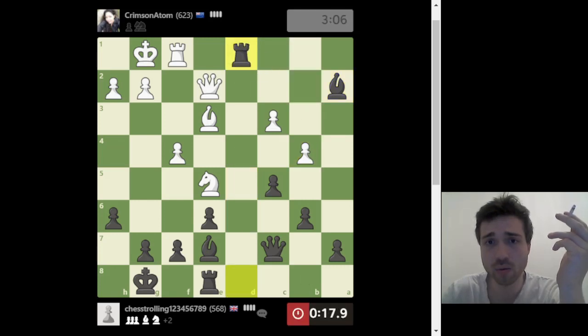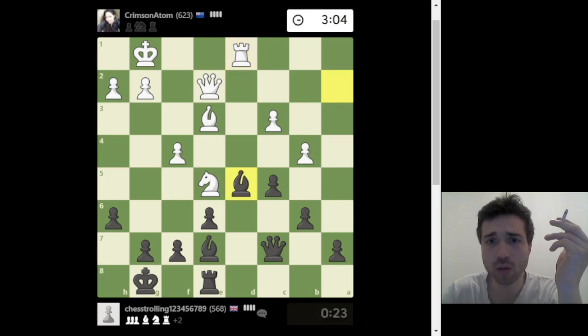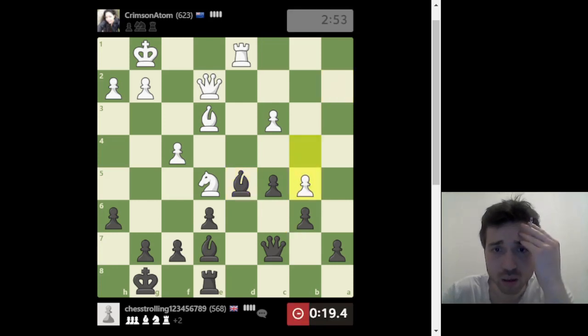Rook takes rook — swapping is good if you're winning in material. The queen is attacking my bishop, so I'll remove it. It's always good to have minor pieces protected by pawns, on squares that cannot be attacked by pawns. Unfortunately in this case he can attack us. Maybe I'll just go back to the fianchetto square — the bishop there guards a lot.